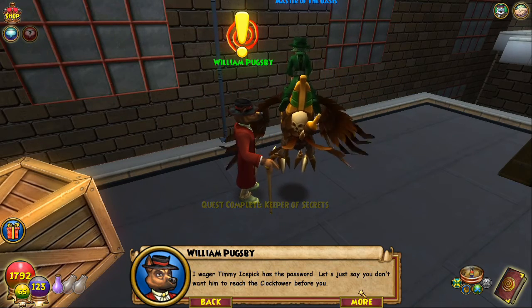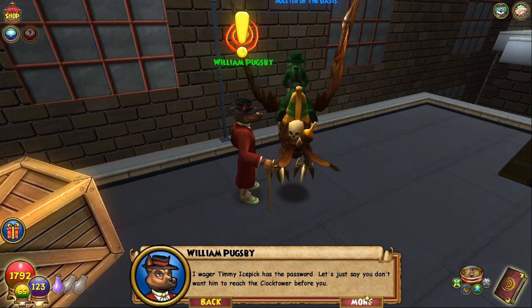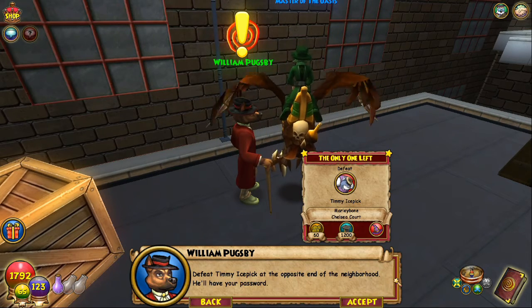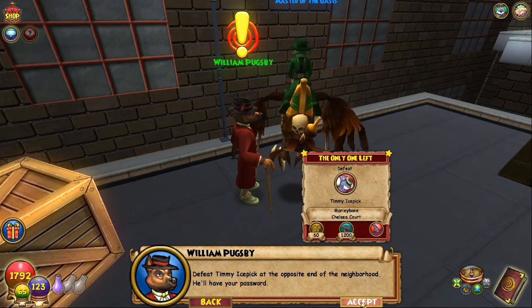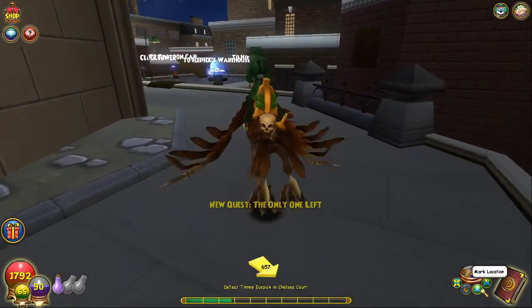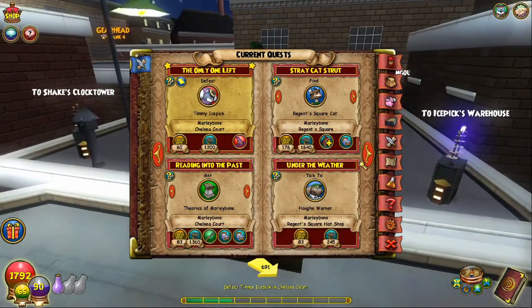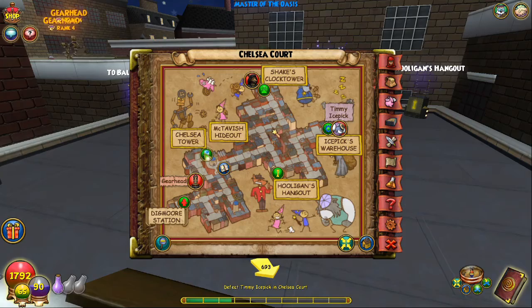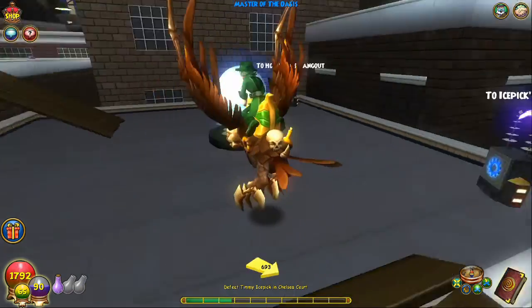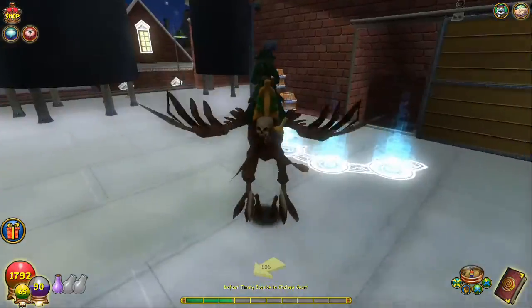'You don't want him to reach the clock tower before you — defeat Timmy Ice Pick at the opposite end of the neighborhood, he'll have your password.' I wonder if he's Ice school or not — who knows. Timmy Ice Pick — that seems really tough. Oh, is he near a teleporter? He is — cool.